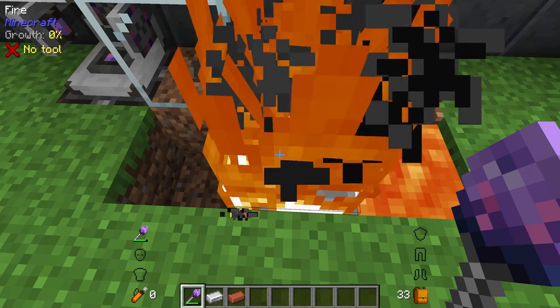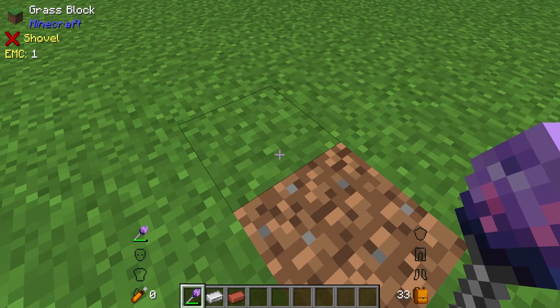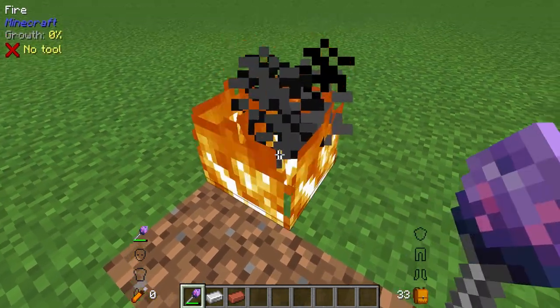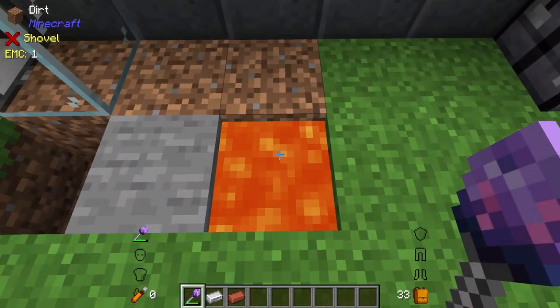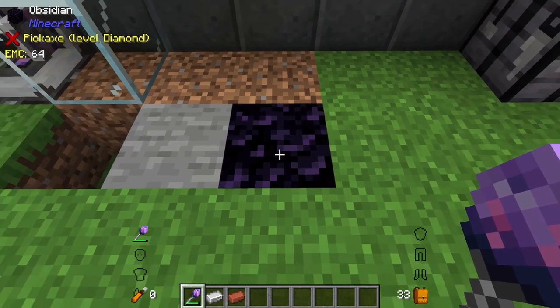If it doesn't do anything it will most likely just set it on fire — nothing happens with grass when you heat it up, but cooling it gives you dirt. The last thing is lava: you can't really heat up lava, but when you cool it down it turns into obsidian.